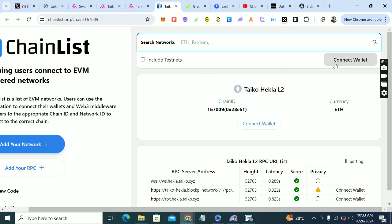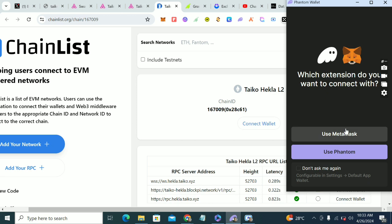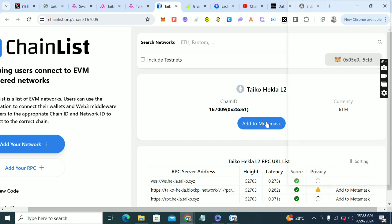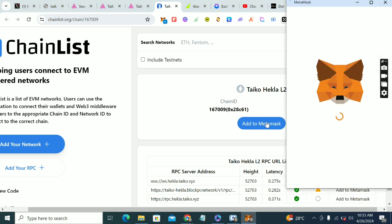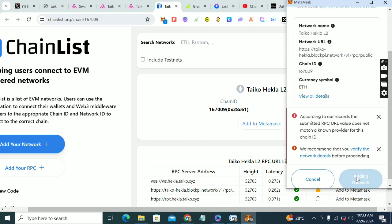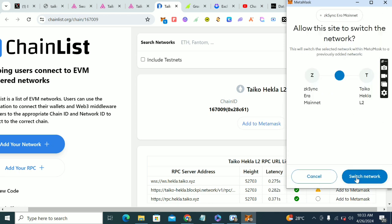Click on 'Connect Wallet'. Once you click on the link it's going to lead you to this page. You now click on 'Add to MetaMask' for Heckla L2. Click 'Add to MetaMask', then click 'Approve' to add the network to your wallet, and then click 'Switch'.